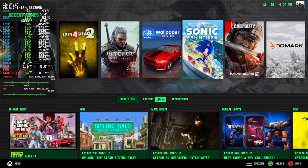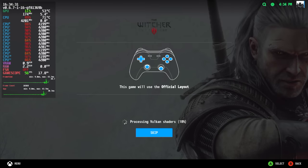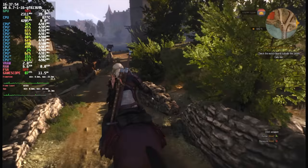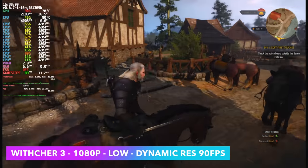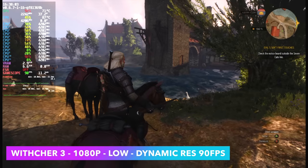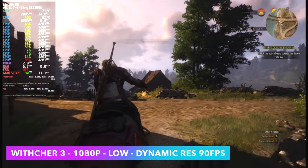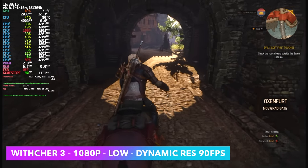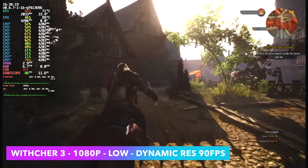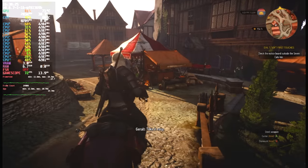Let's jump into some gaming. Starting with The Witcher 3 at 1080p low — one thing I love about having a more powerful CPU is that processing Vulkan shaders is a lot quicker. I'm using the DirectX 12 version so we have access to FSR and dynamic resolution scaling. I've got it set to target 90 FPS and we're close to staying there, though dynamic resolution does drop under 1080p. I think locking it to 60 FPS would keep us really close to native 1080p.